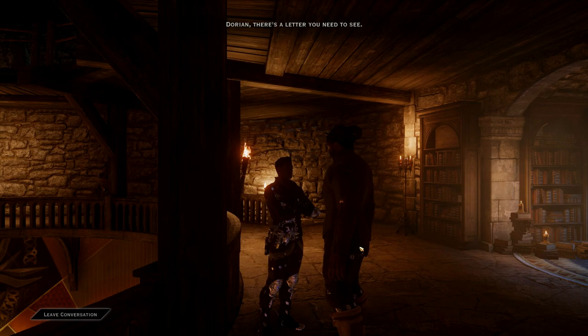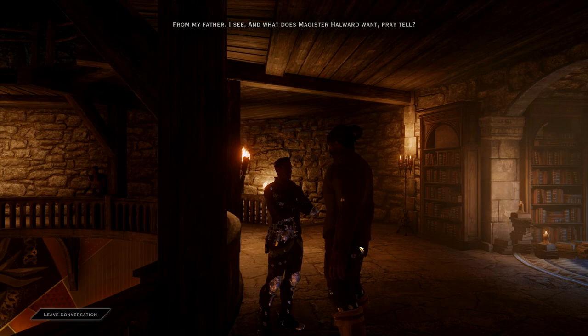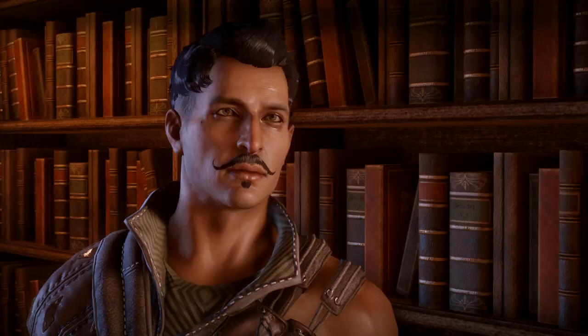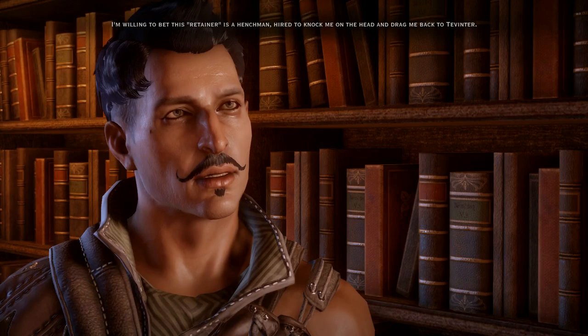Dorian, there's a letter you need to see. A letter? Is it a naughty letter? A humorous proposal from some Antivan dowager? Not quite. It's from your father. From my father. I see. And what does Magister Hallward want, pray tell? A meeting. Show me this letter. I know my son. What my father knows of me would barely fill a thimble. This is so typical.